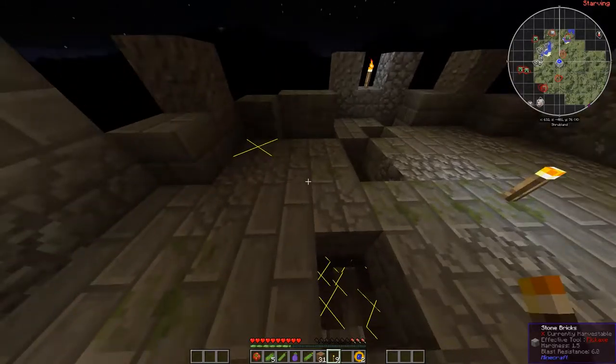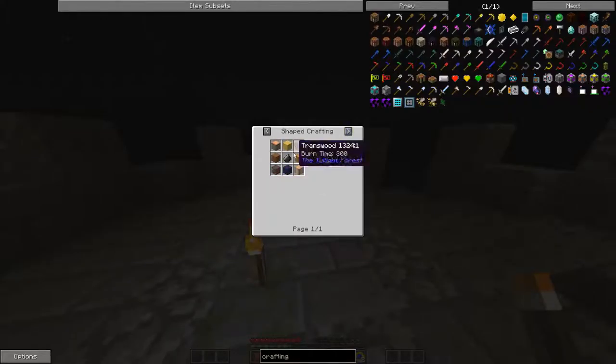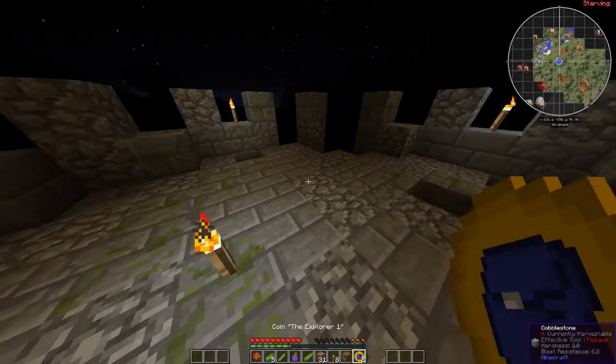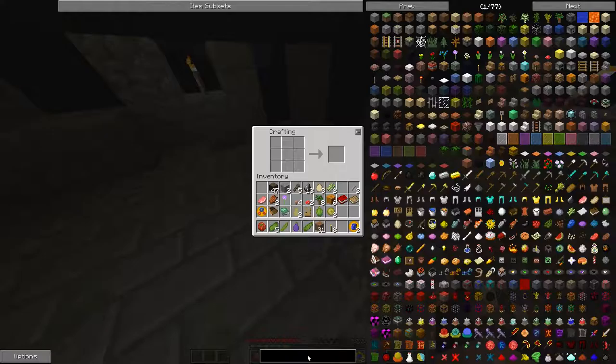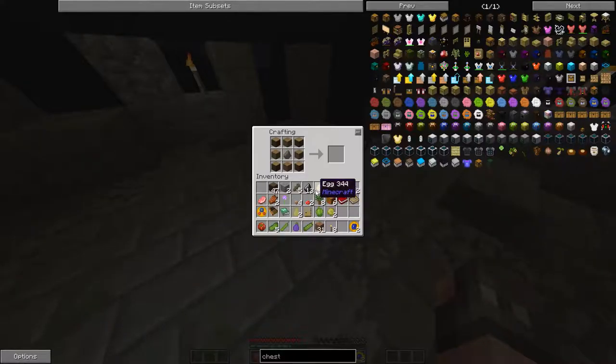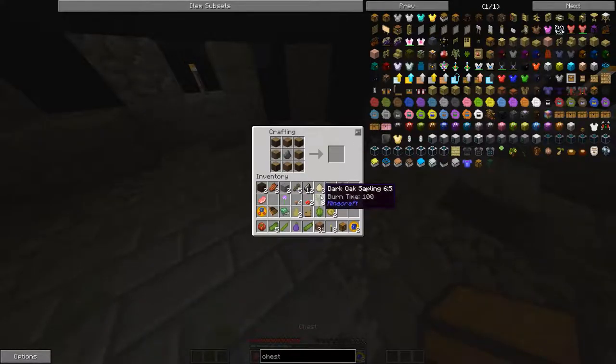Let's put down a crafting table. Here's a cool thing: if you search for chest, you find it here and you can push the question mark and it'll automatically populate your ingredients. We need flint and wood. We need to make a couple planks first. We did it guys!